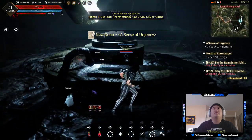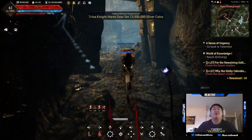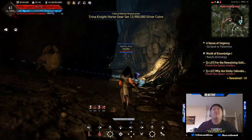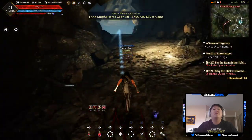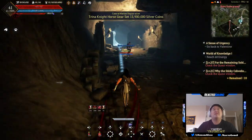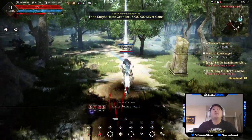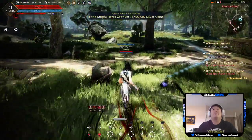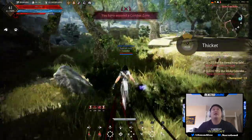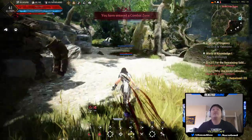We are up to level 41 — I didn't even notice that. We're almost to that end game level of like 50 that people talk about. Not really end game though — I think end game level is like 56, and then you work your way into the 60s. I think the soft cap is like 60 or 61. 56 might be the soft cap. I know there's a hard cap right now in the game, but in the PC updates I think they remove the hard cap, or the hard cap is a lot higher than it is currently on Xbox.